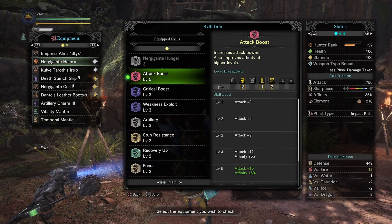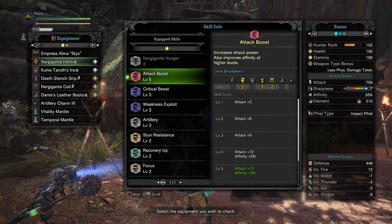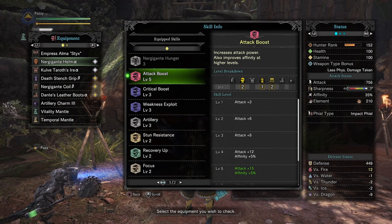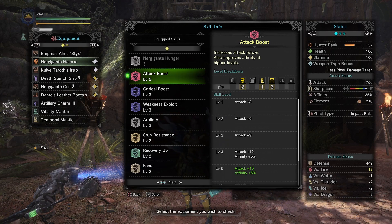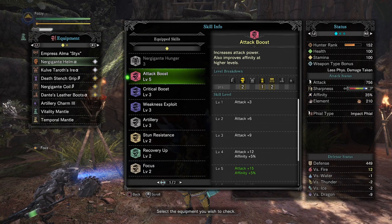Looking at the equip skills: we have attack level 5. Attack level 4 is mandatory because it grants plus 5% affinity. At attack level 1, 2, and 3 there's no affinity bonus — level 4 is where you get that plus 5%, so that's where you want to be at minimum. I had an extra attack gem so I threw in attack level 5.